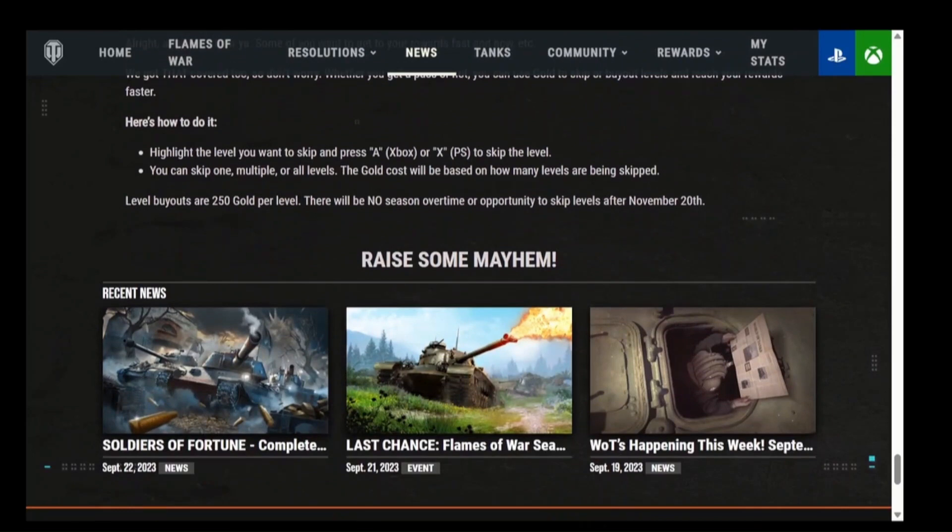That pretty much covers the season pass setup for the next season. Obviously we're going to have Halloween, which is going to be awesome hopefully. We're going to have the Halloween earn option where you can earn one of the Halloween tanks for free. I have other upcoming videos based on that earn operation - the best one to get is the Haulin' Hunt, and my other videos will show you and make it rather convincing.